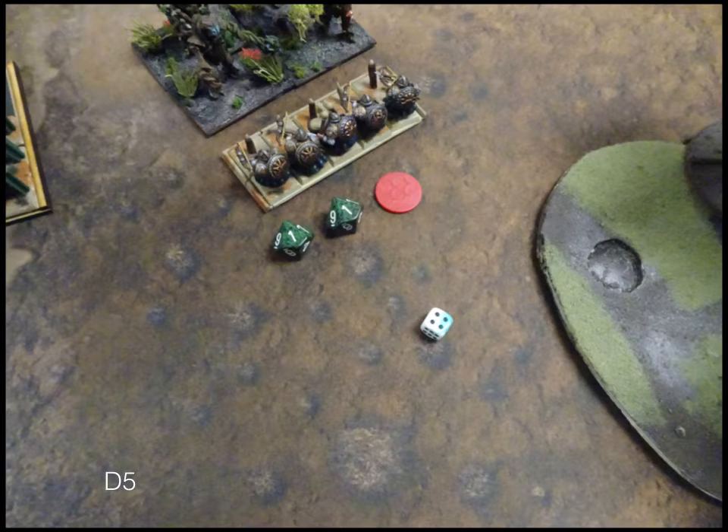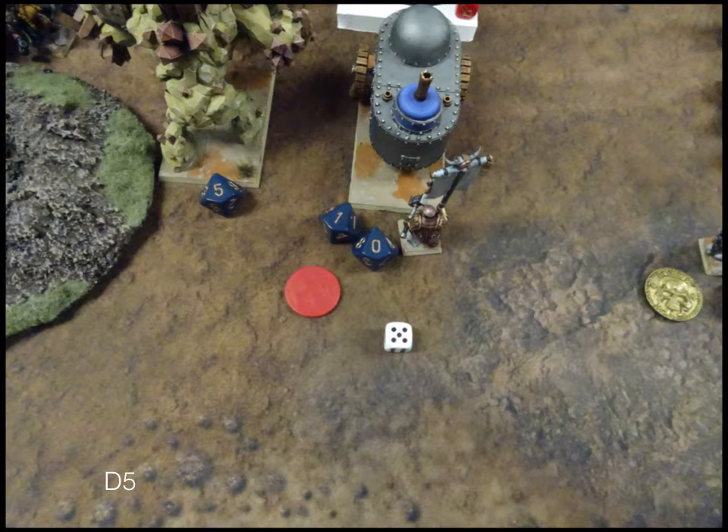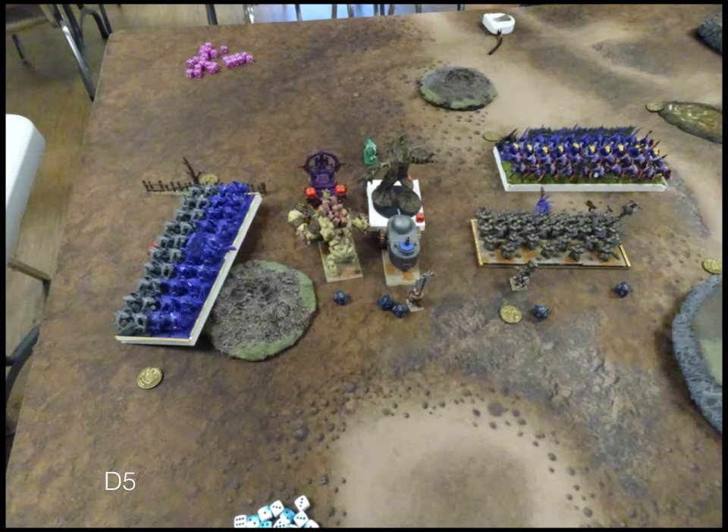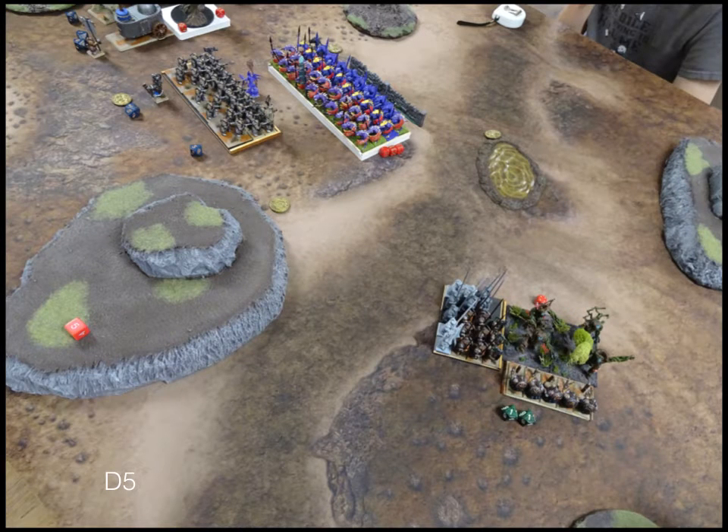Going to Dwarves Turn 5. We see how Headstrong's going to work for us — the Rangers are okay, the tank is okay, and the Stone Priest is okay, so everyone's doing stuff. In movement, the Stone Priest charges the Stegadon, the Greater Earth Elemental charges the Stegadon, the tank charges the Tree Herder again, the Shield Breakers charge the Druid, and the long-anticipated double charge of those Earth Elementals finally happens.